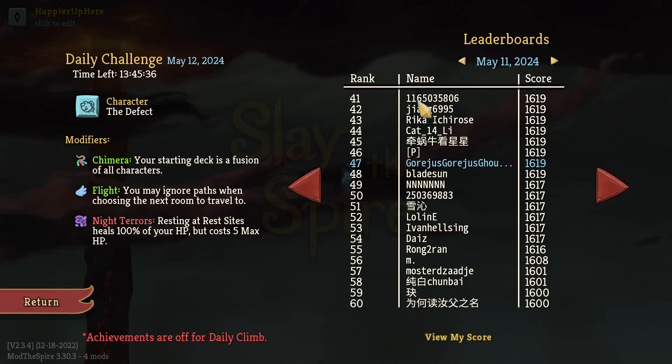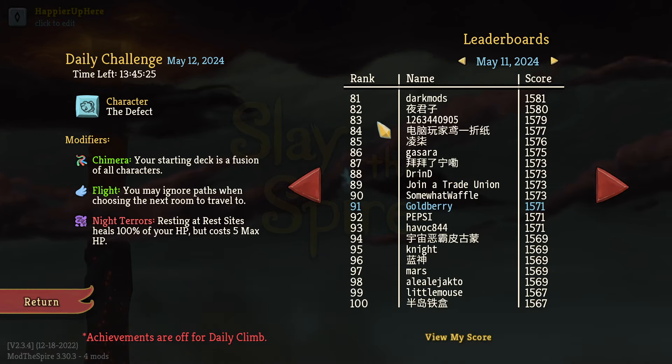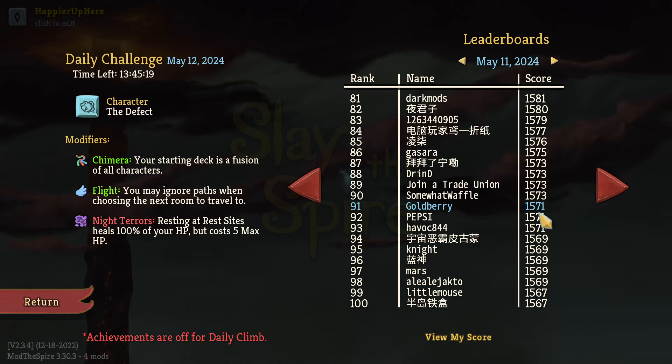Mike here with 1619, Flick Nikim with 1592. I would have tied Flick Nikim if I had gotten I Like Shiny — I'll mention the ways I could have gotten it. Goldberry with 1571 — also missed I Like Shiny by one relic, which is a shame. He mentioned he would have been able to buy an extra relic on the first shop on Act 1 but was hoping for more relics later.